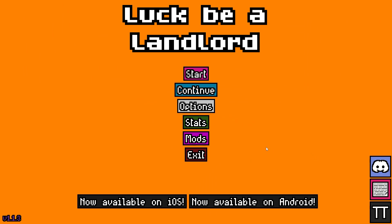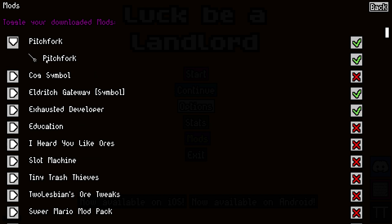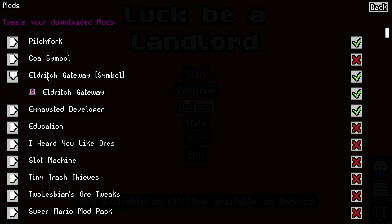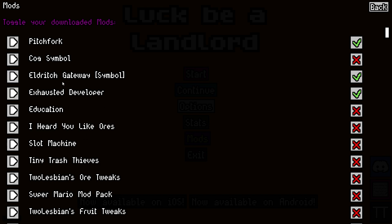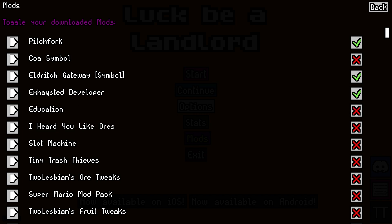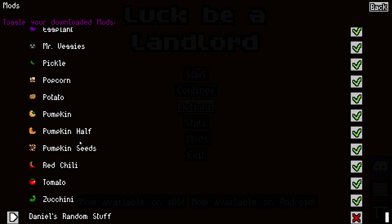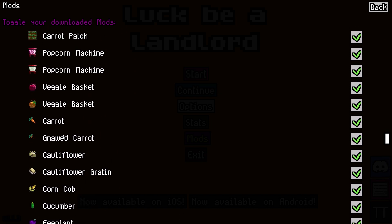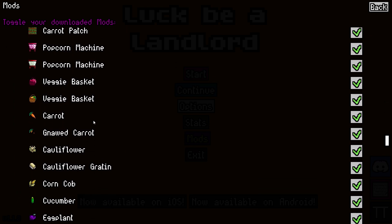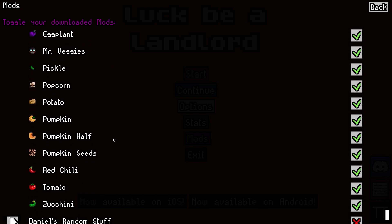Here's what we were running — it takes a minute to load. We had the Pitchfork in there which we never saw. Because it's Friday the 13th, you've got to do Halloween stuff. We had the Eldritch Gateway, which also didn't show up. Exhausted Developer — I've had him enabled every single modded round and he's never shown up. And then the big one we were playing with is called Lucky Harvest — this had all those different vegetables and things. There's a popcorn machine we never saw. We saw almost everything else. Mr. Veggies — that was great, he never got to eat anything. Kind of disappointing.